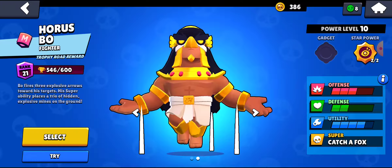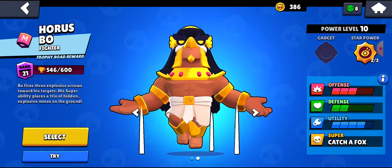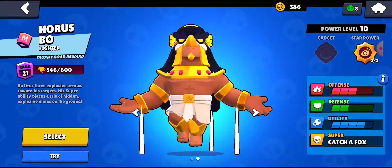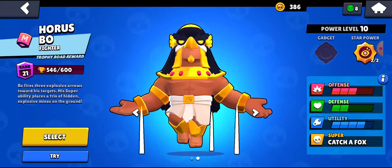Brock is one of the longest range brawlers in the game. His best two modes are bounty and heist. He can also be pretty decent in Brawl Ball and gem grab, and also really good in showdown.